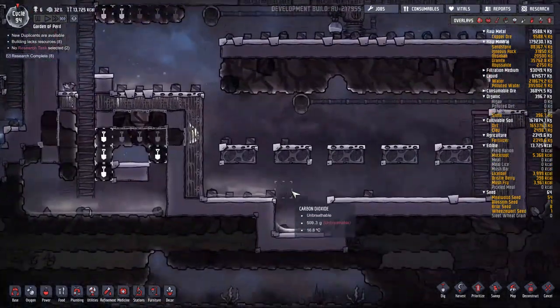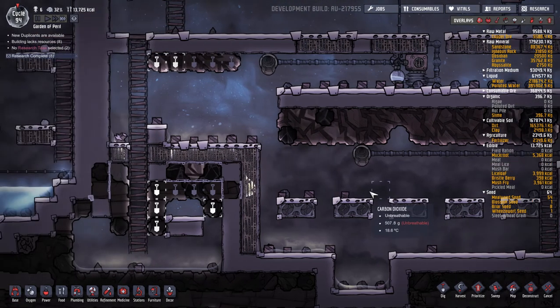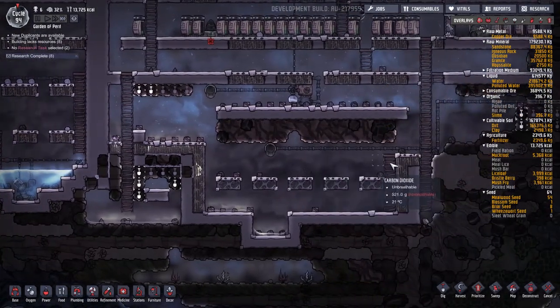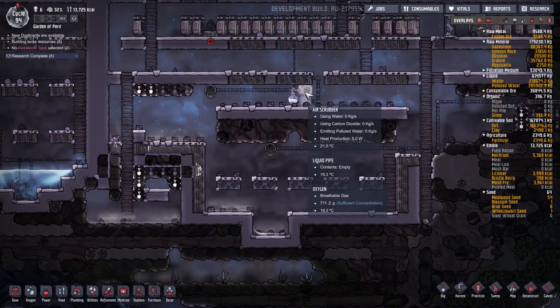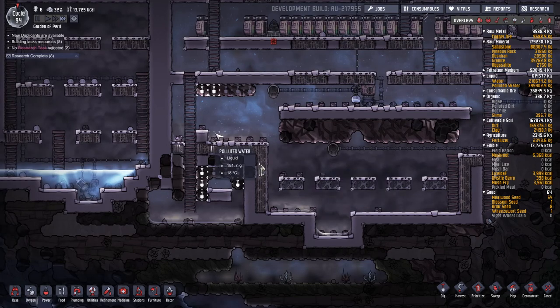I built a cistern. Anyone who saw my last series will recognize my basic design — fresh water on the left, cistern on the right. There's an air scrubber pulling out CO2 and dumping the polluted water into the cistern. I'm going to put in a water filtration system that will then clean this water and put it into the fresh side.